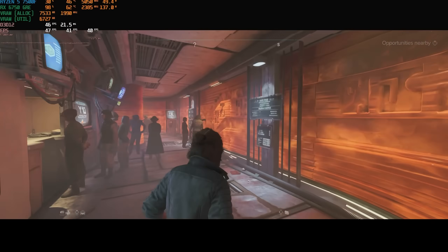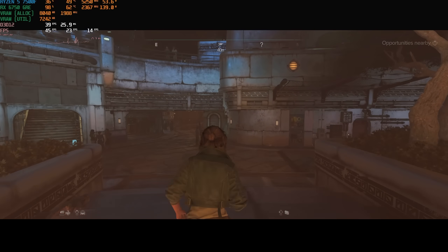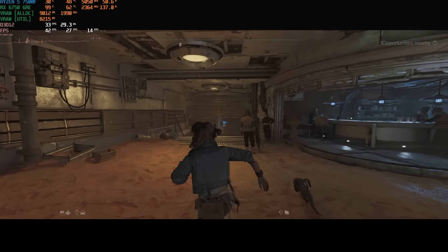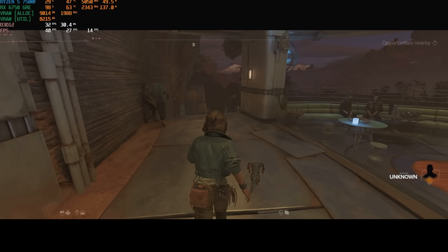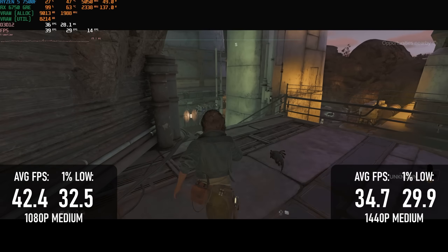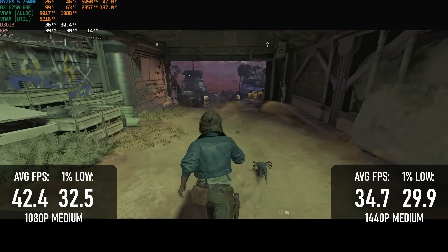Star Wars Outlaws is yet another RT-centric title, with a ray-traced global illumination system built right into the game, so it's punishing on this GPU even without enabling the RTXDI Direct Illumination feature. This was developed on Ubisoft's own engine rather than UE5, but it still has the same look and feel as Lumen, and at 1440p medium we're barely remaining over 30fps. RTXDI isn't specific to Nvidia hardware, so it could work on the GRE in theory, but in reality I don't think we want to go there.